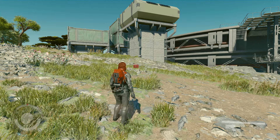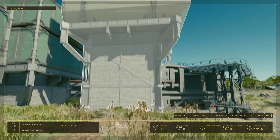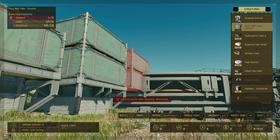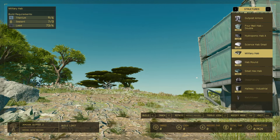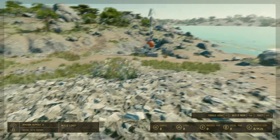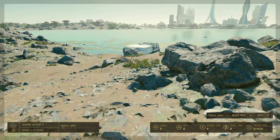To build any outpost you're going to require a lot of resources. One of the benefits of this game is that if you scrap something you don't want anymore, you get your resources back — your tape, titanium, sealant, lead, aluminum. Some games don't give you back all your resources, which is a nice bonus here.